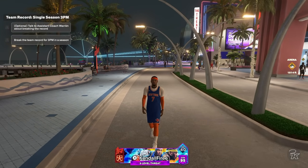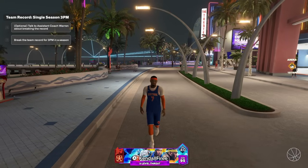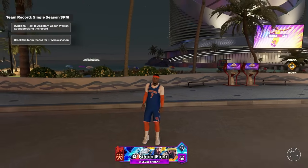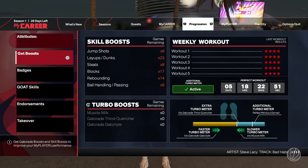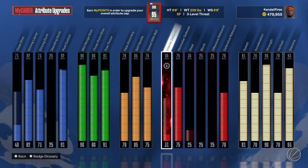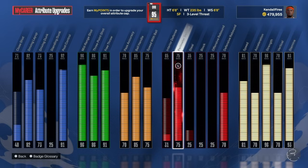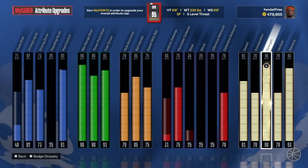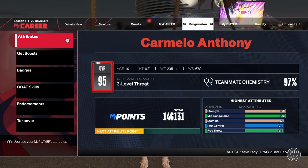In today's video, we're going over Immovable Enforcer. This badge on Hall of Fame has turned my Carmelo Anthony build into like a defensive stopper. These are my attributes — I have 31 interior defense and 75 perimeter. This 96 strength right here on my build allows me to play crazy Hall of Fame defense, like Hall of Fame clamp level defense. It turns me into a defensive stopper on a build with no defense.